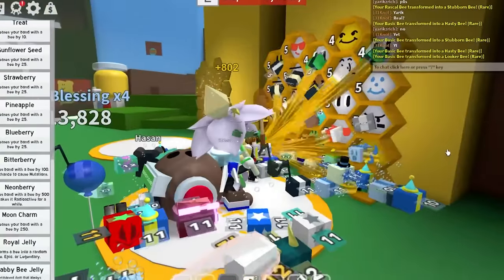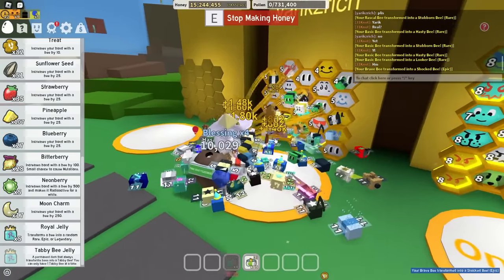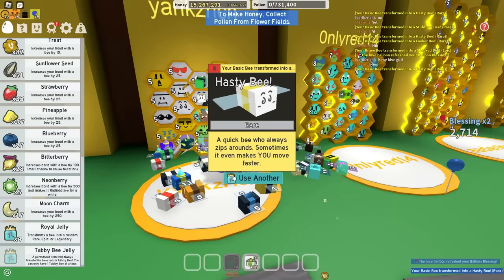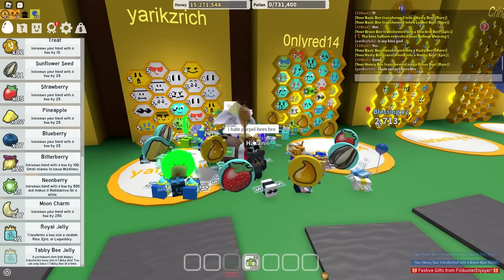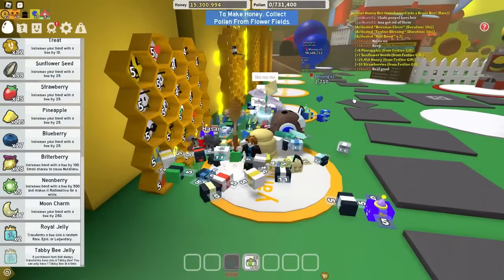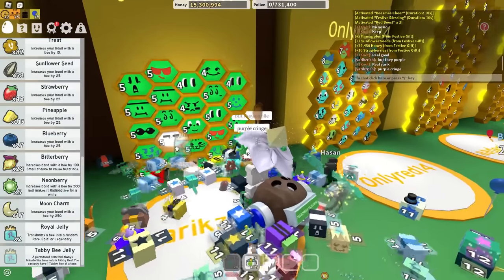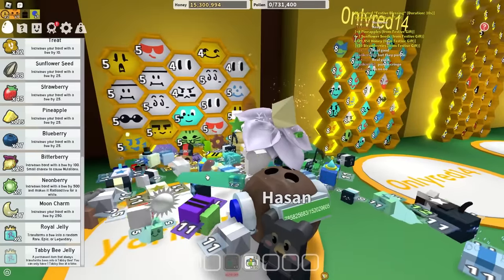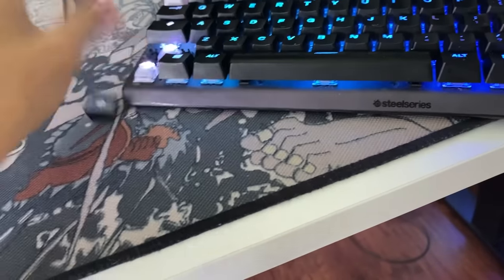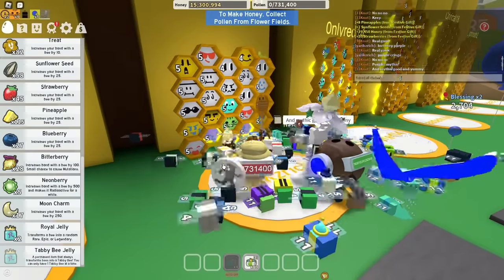Let's go. Any more basic bees I can get rid of? Let's get rid of this brave bee. Is my hive good? Please tell me, sir. There's a basic bee in the center that I missed. I hate purple bees, bro — I'm gonna get rid of them. This guy's like the IRS when I tell them I won't give them my money — they're like 'no, no, no, give me your money.' Purple cringe. Just kidding — I love purple. My keyboard is purple. Purple is a very poggers color. Purple equals mythic, and mythic good and yummy.